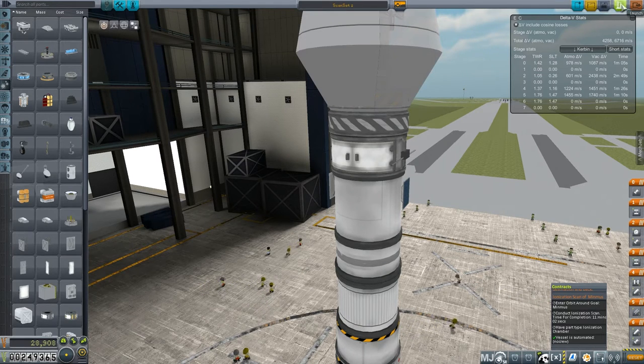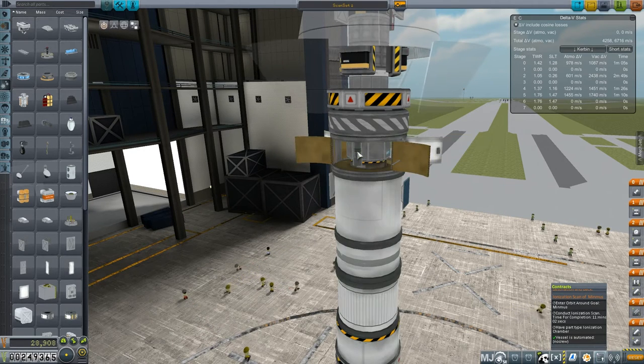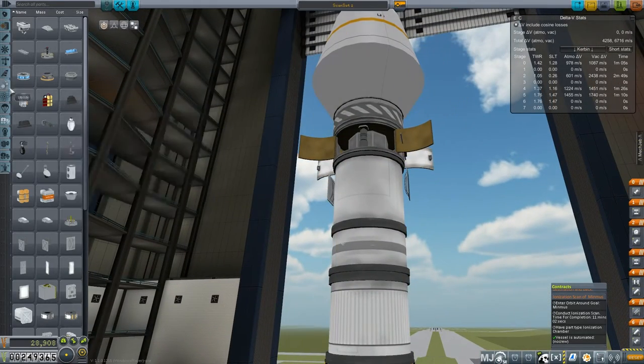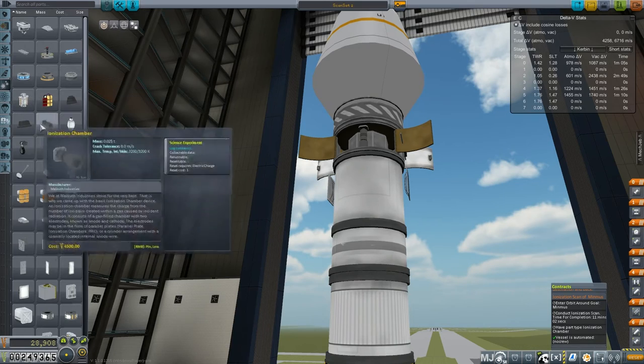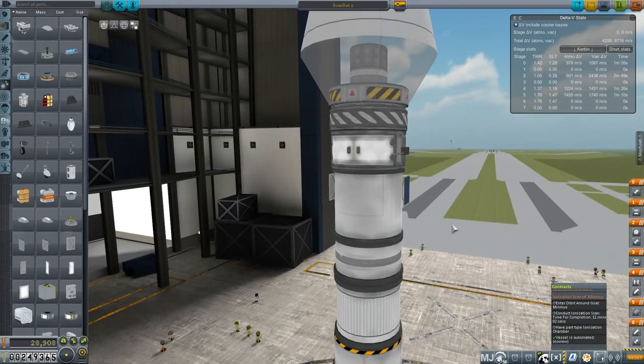I'm not even going to bother updating the save — does it have any other objectives? Let's just have the part... okay. And that is definitely — let's double check. That is definitely this part. Why will you not tell me your name, part? I don't like parts that don't tell me their names. Ionization chamber — yeah, that's the right part. All right, close that bad boy down.